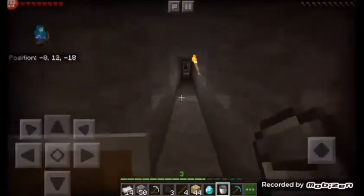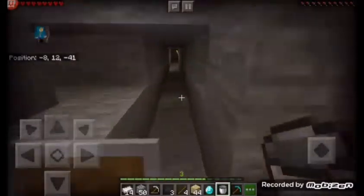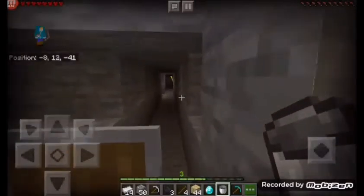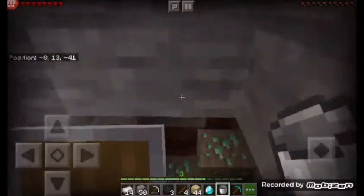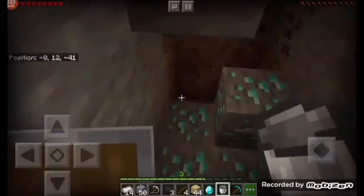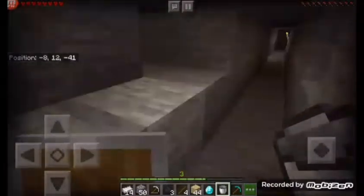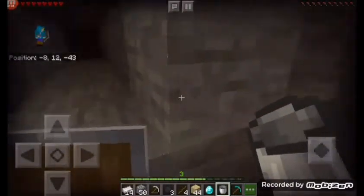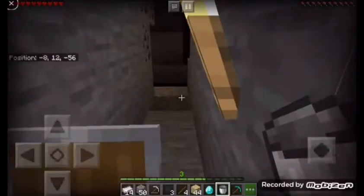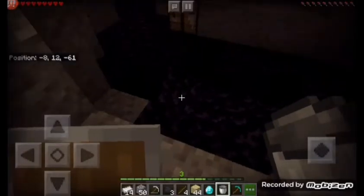That was a pretty good start to the video, I'd say. I just found those diamonds randomly — I saw some redstone and started mining. So go to block 12 — this is how you get diamonds. Go to block 12, and if you see any redstone, just check it out a bit. That's how you find some diamonds. And if you find any caves, that's good too.